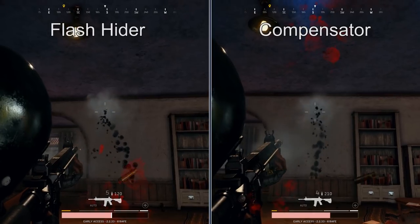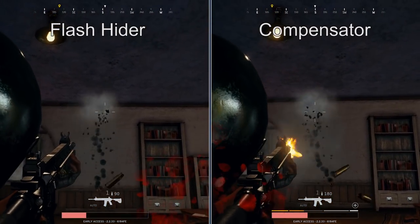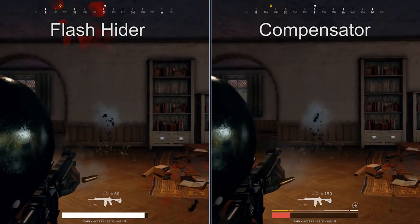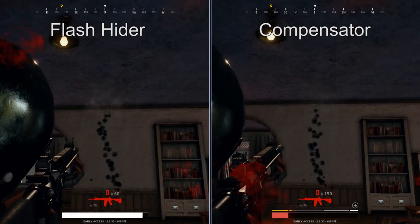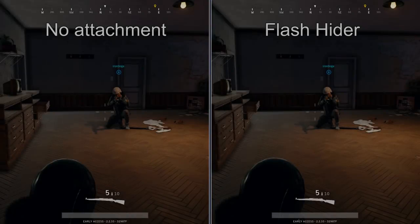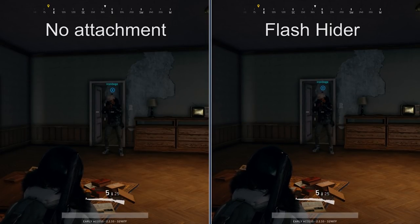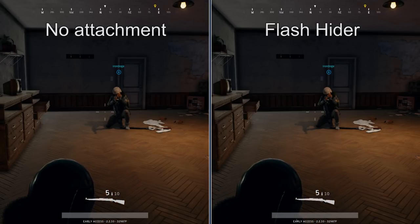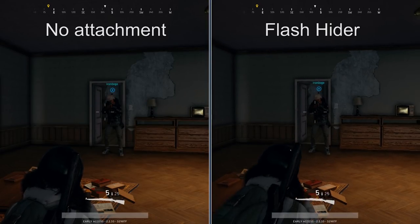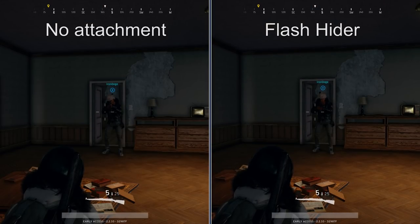Next, we have barrel attachments, available for most weapons except pistols and crossbows. The two main ones are the compensator and the flash hider. Both claim to reduce horizontal and vertical recoil, with the compensator claiming to reduce it more significantly — and in our side-by-side comparisons, that seems to be true. The one difference is that the flash hider also considerably reduces the flash that comes out of your barrel when you fire, making you more concealable and making it harder for enemies to zero in on your location. So even though the flash hider is a little worse for recoil management, it might be an overall stronger attachment, though that comes down to personal preference.